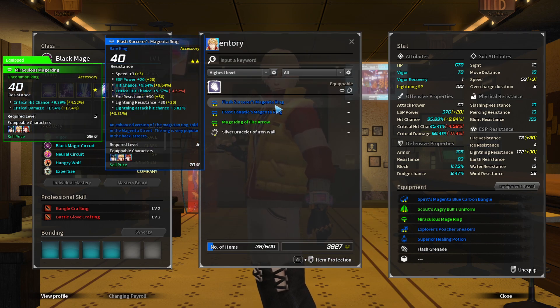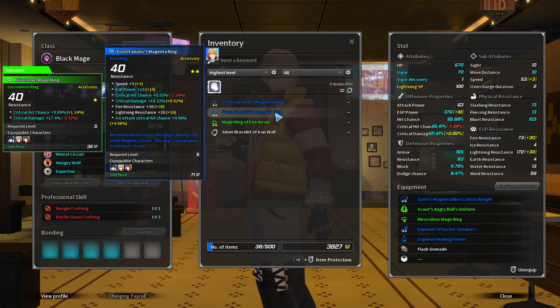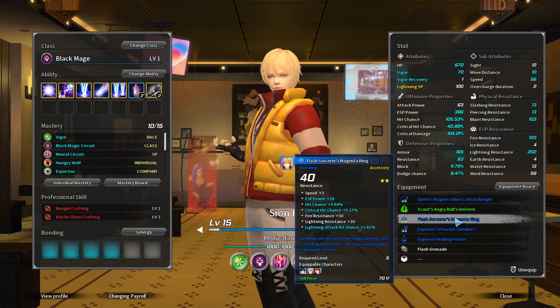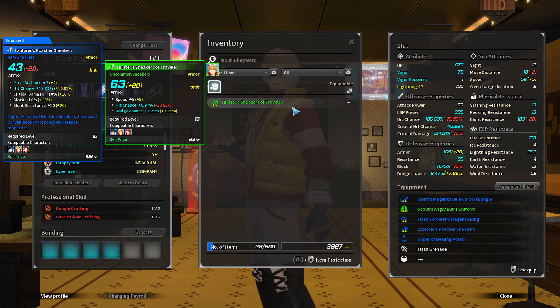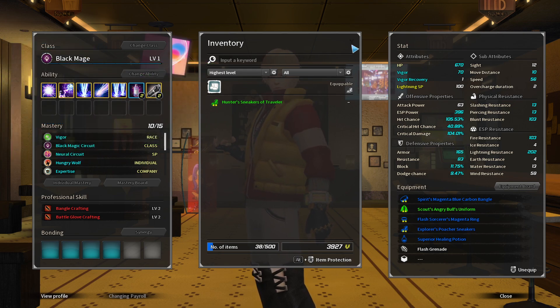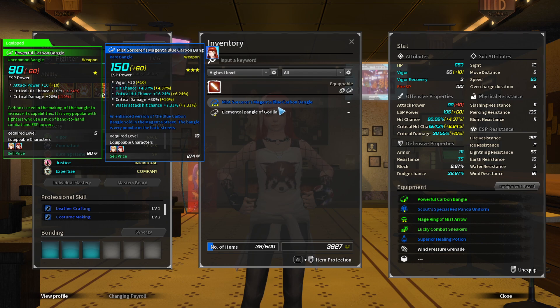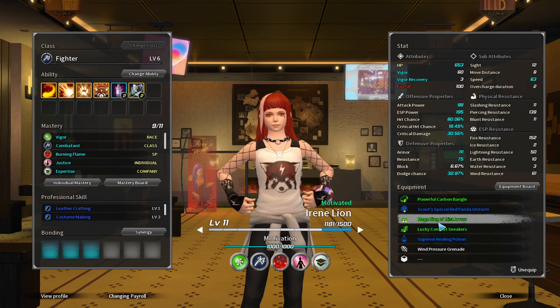Let's go with Sion for this one. Now the rings - critical hit chance is lower but the rest is better. I could go with it, it's not bad at all. I'd lose some crit but gain speed, hit chance, and SP power. Looks good. I think I'll give the other one to Irene because it has dodge chance. It's water element and she might need more fire, but it does have crit hit chance and more hit chance, although hers has crit damage.